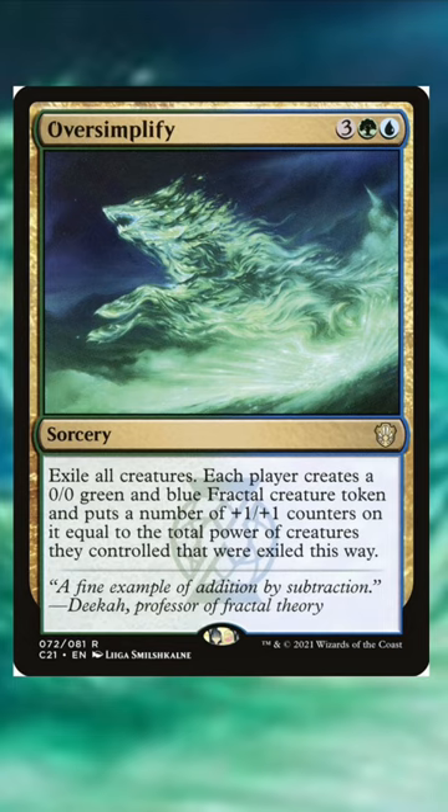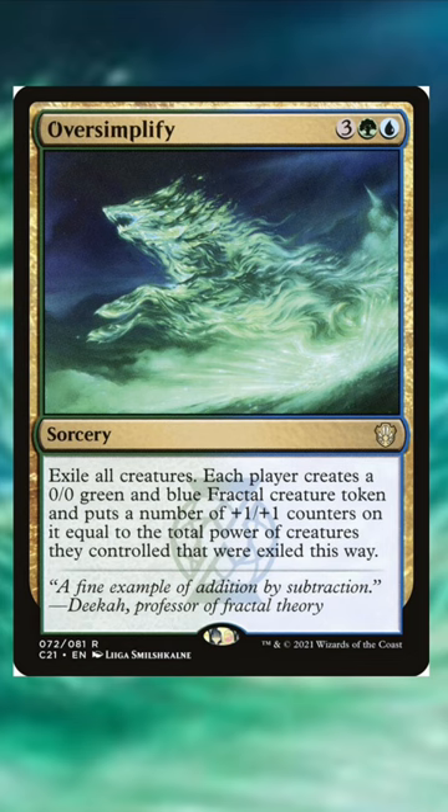Secondly, we have Oversimplify. What's described as a timmy card is actually very efficient removal. I'll take your massive board of tokens and turn it into one very manageable creature. Not to mention it exiles, which is very rare in these colors.